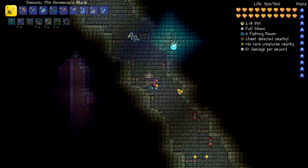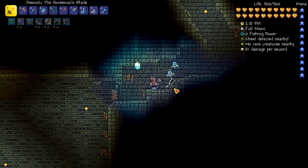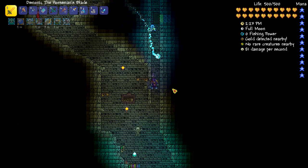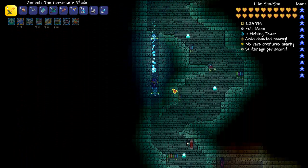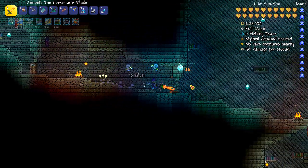It doesn't seem like it would be that awesome, but the Horseman's Blade has a cool side effect that you can see if you attack some actual monsters. I'm just gonna head down into the dungeon so that we can fight a few bad guys. Basically, each time you hit a guy with the sword it summons a little thingy-do.